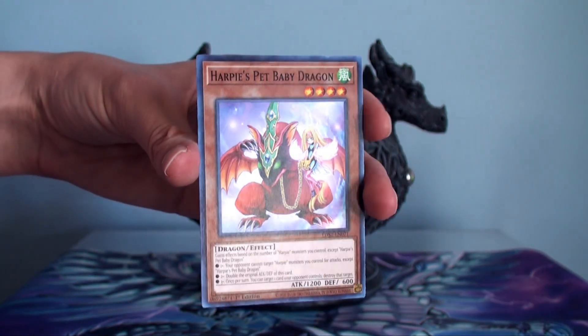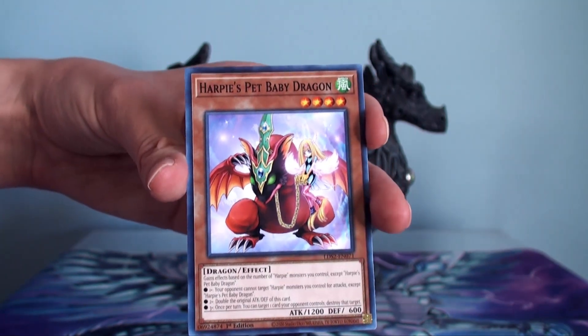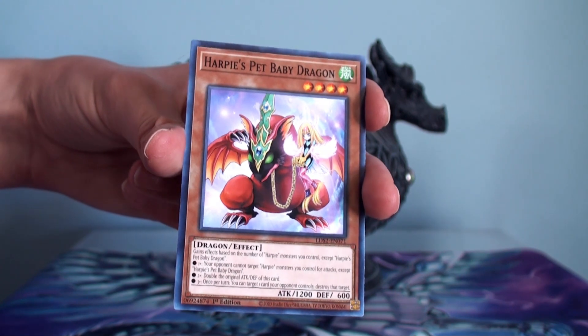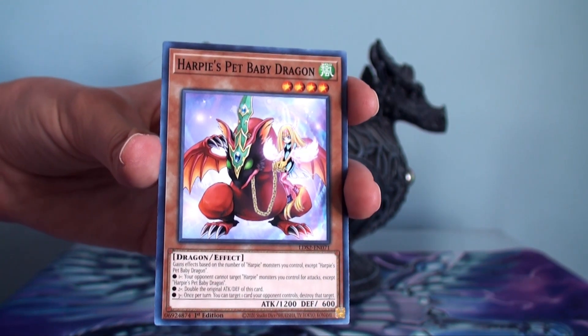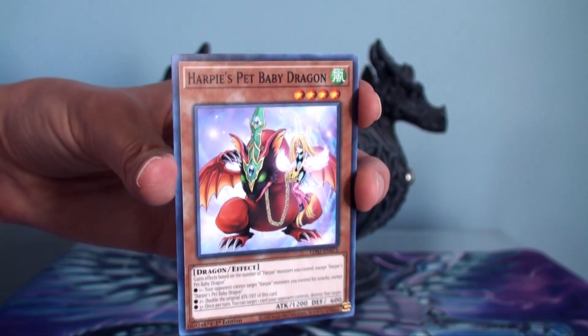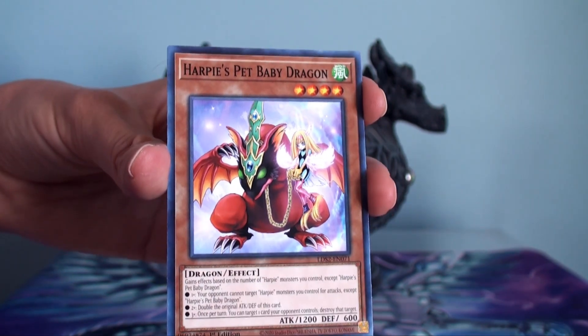We all know about Harpy's Pet Dragon — it has a baby and they're cute. Now the effect of this card: you can almost summon it, it's 1200 attack, level four, okay sure. But this card gains effects depending on how many Harpy monsters you have on the field, and it does not include Harpy's Pet Dragon. So if big mama is on the field, the baby doesn't get any effect, which to me is a shame.